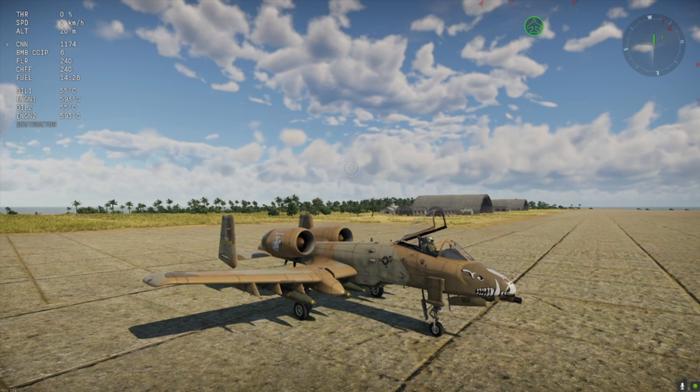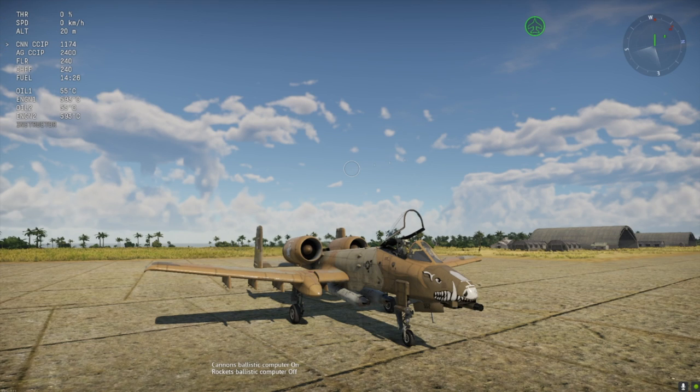WalterDogGaming here. Let's talk ballistic computers. Some of the more modern aircraft have ballistic computers. The first thing we're going to show you is the ballistic computers using the cannons on the A-10A. Cannons ballistic computer on, rockets ballistic computer off. That means I can use a ballistic computer to help target my enemy when I'm flying.